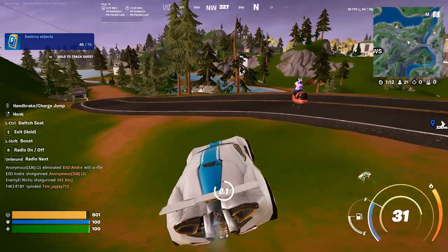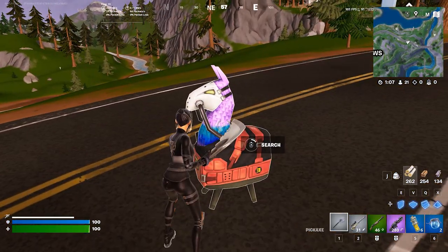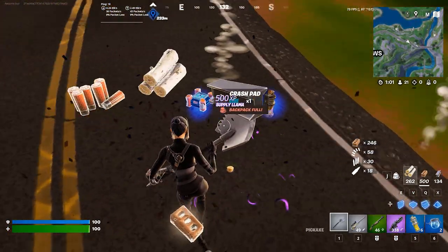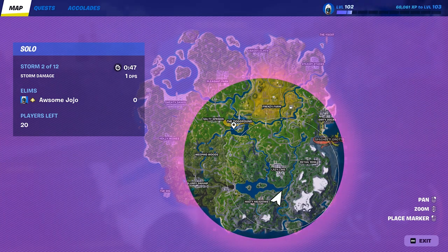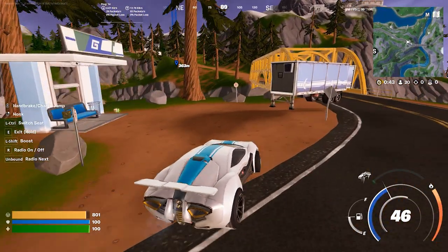Here is the llama — we got to it! Let's go ahead and stop our car. It literally is the M&M llama, it looks so funny. We got nothing special, just the same old llama. I need to find like a grappler or something because I need a way to move around besides my car. So if I wanted to go back up there, I'm going to show you how to use this glitch even better.